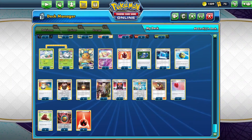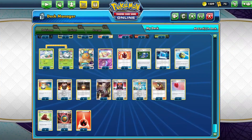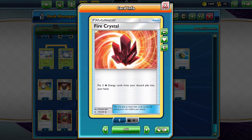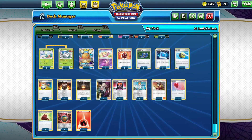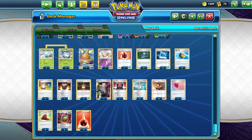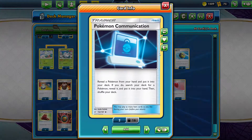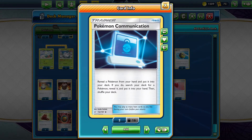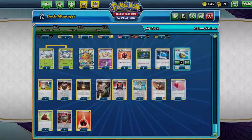I'm playing one copy of Dedenne-GX, one Mew to avoid bench sniping, and one Fire Crystal. I'm playing two copies of Pokégear 3.0 so I'll be able to look for Supporter cards at the top of my deck — I can get Boss's Orders or Welder. I'm playing three Pokémon Communication, four Quick Ball, and three Switch cards.